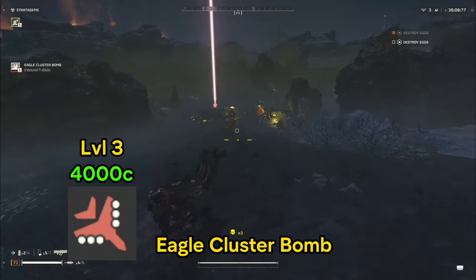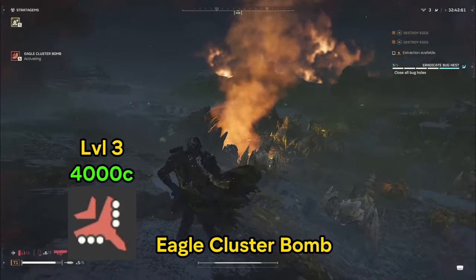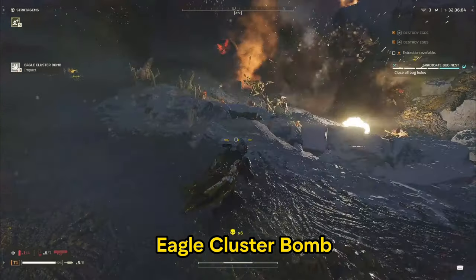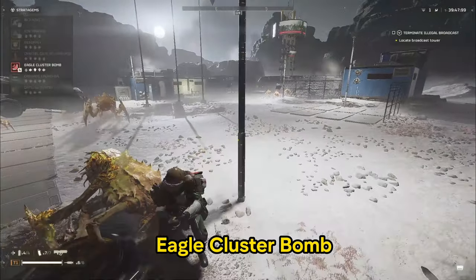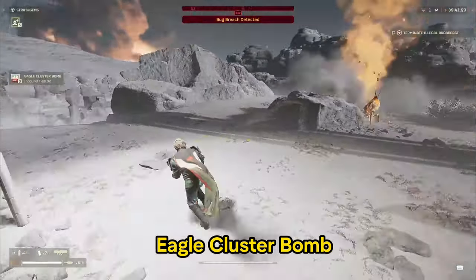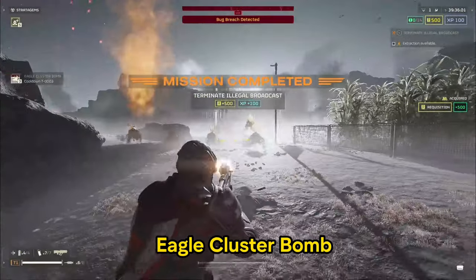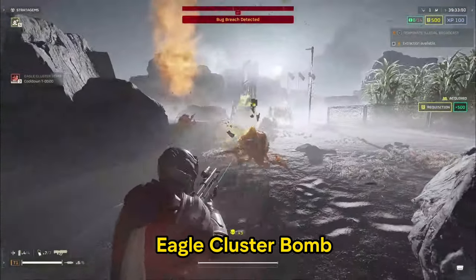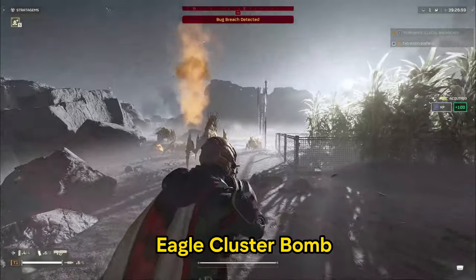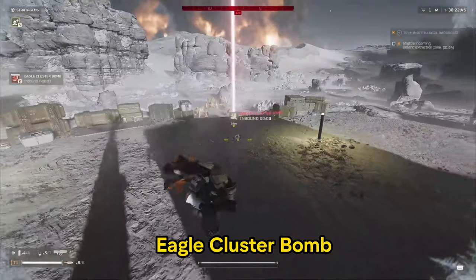The Eagle Cluster Bomb is perhaps one of the best stratagems in the game. You get it at level 3 and it really sticks with you up until level 15, when you swap it for the 500 bomb. The Eagle Cluster Bomb allows you to destroy the broadcasts, which is the best mission for XP — spawn in, drop right on the broadcast, drop your cluster bomb, and head to extract. You're getting thousands of XP an hour, especially if you get lucky with mission rerolls and find lots of terminate broadcast missions.